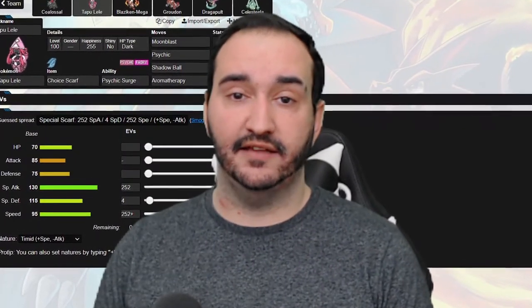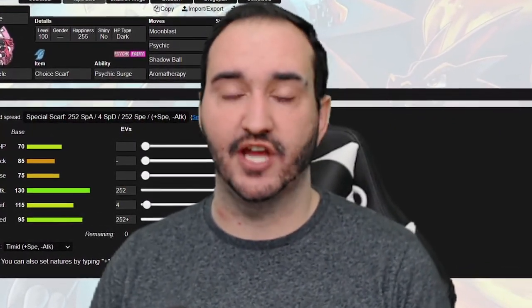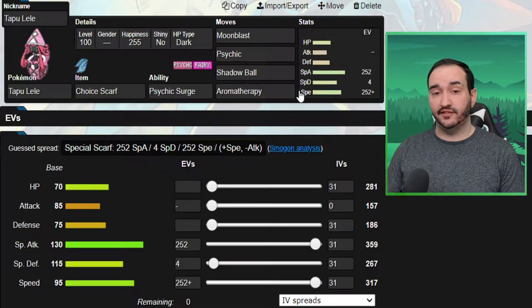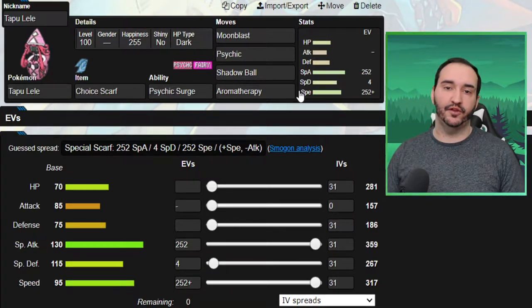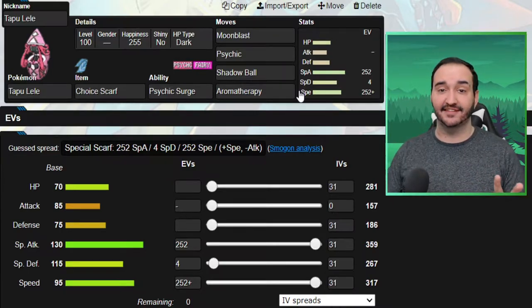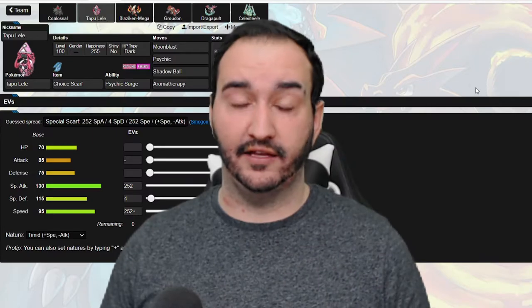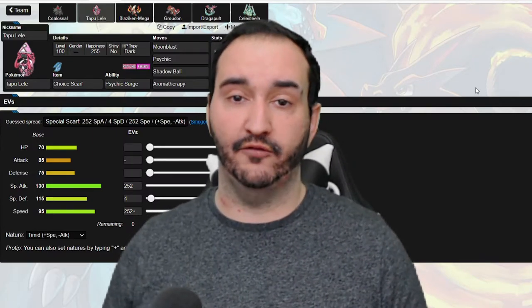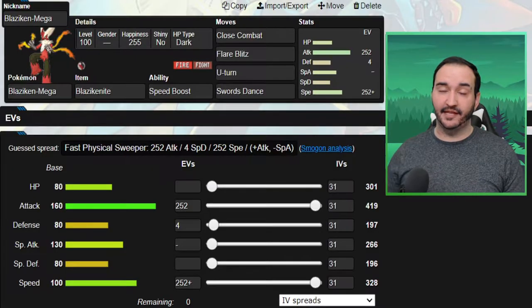Psychic Surge is going to help mitigate things like Extreme Speed from the Zygarde, as well as Bullet Punch from the Mega Medicham itself. The last move on the set is Aromatherapy. One of JJ's best ways to deal with my team is to spread status to pretty much everything. If I'm able to get a free turn with Lele where I can go for Aromatherapy, I'll be able to get rid of really annoying Toxics and maybe even Scald burns from the Suicune.